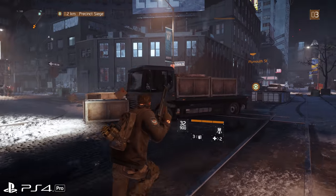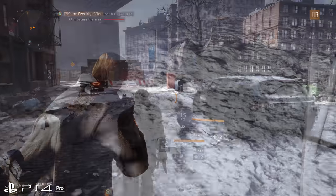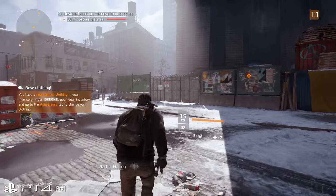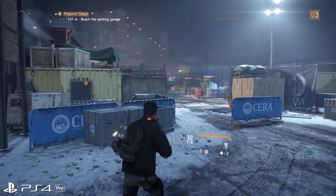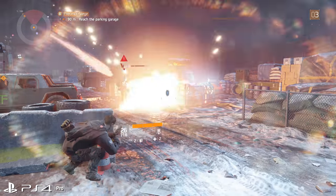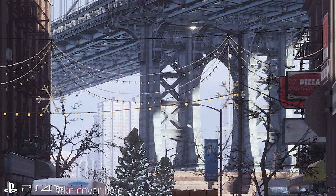PS4 Pro already has its own enhanced patch to support Ultra HD TVs, though it doesn't hit the lofty heights of a native 4K. In my pixel counts, the highest number I've seen is 3200 by 1800 while indoors, with a dynamic scaler letting it flex downwards at stress points. Based on my measurements, 1800p is the upper bounds, but there is a catch. Like all console versions, the Snowdrop engine reconstructs the image while movement is static, to give the impression of a true 4K. Every pixel on a 4K screen grab on PS4 Pro gives you a unique stair step, just like a true 3840 by 2160.